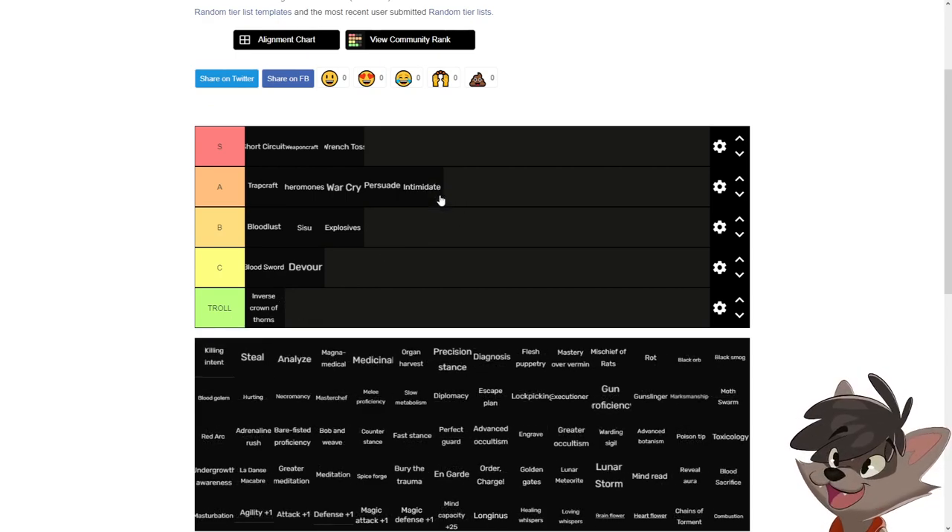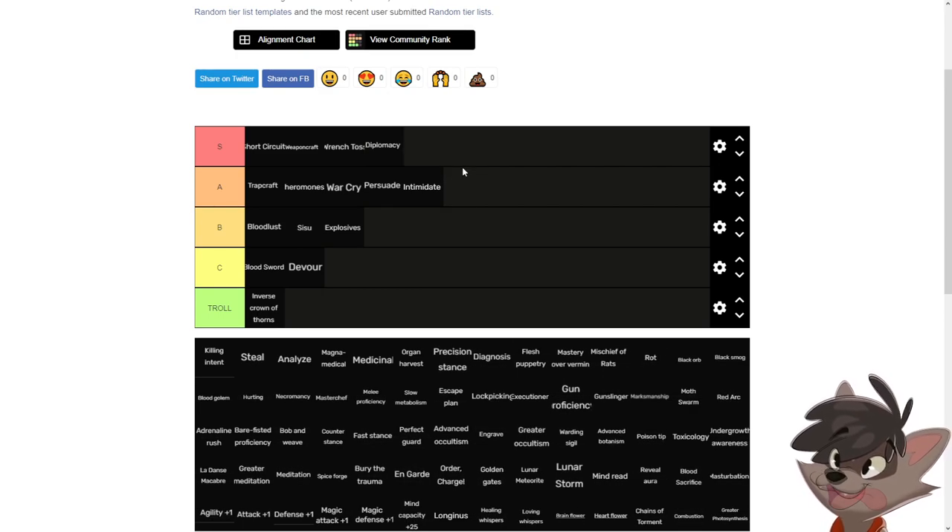Intimidate and persuasion are really good skills for any player who wants to discover how the game works — you can influence characters based on what you say, some giving you a free turn. They're decent but not amazing on their own. However, persuade comes paired with diplomacy, which lets you talk to an enemy as soon as the fight starts, ignoring the turn order entirely. With diplomacy, persuade becomes an S tier skill for any player, experienced or new, while intimidate cannot get diplomacy.